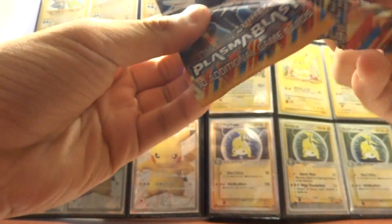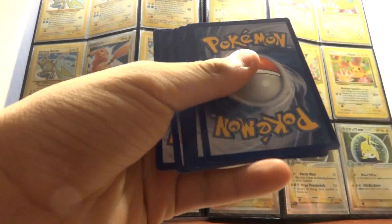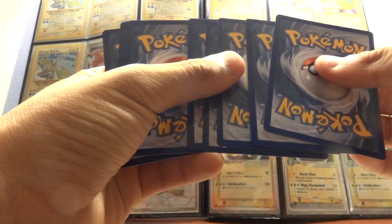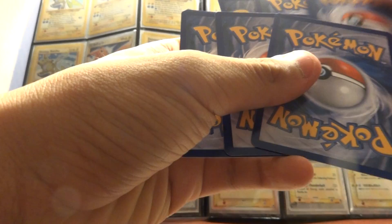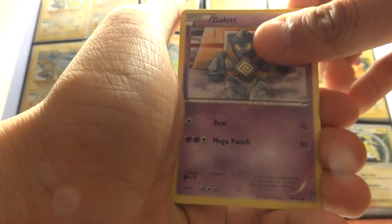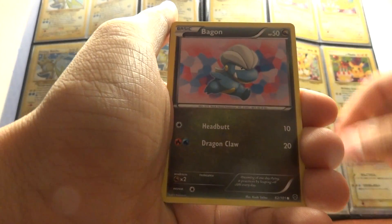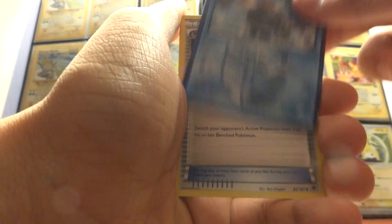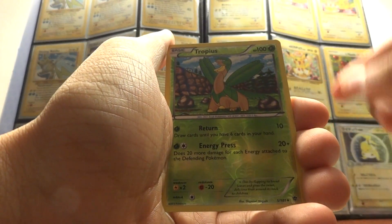So we have a second Dialga pack. Okay, here we go. We have a Gullet, Torrent, Azumarill, Chop, Bagon, Relicanth, Pokemon Catcher — another one, that's nice — Electric energy, a Tropius Reverse, and a Frostlass. So final two packs.